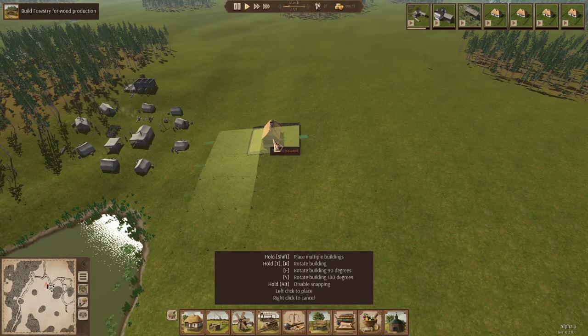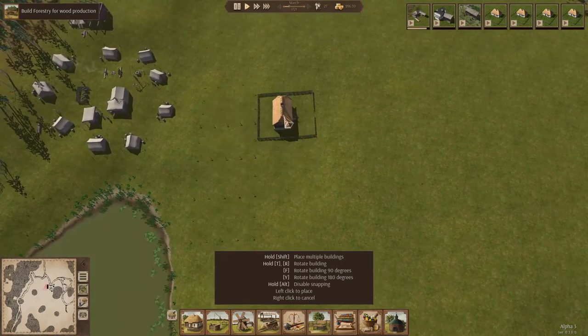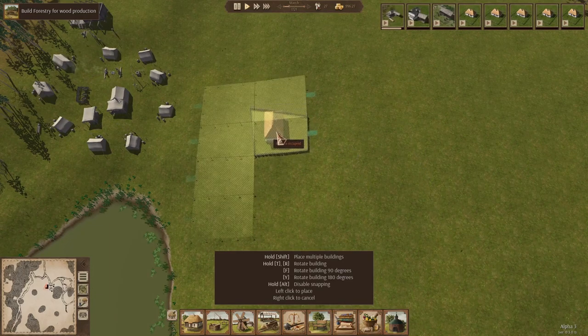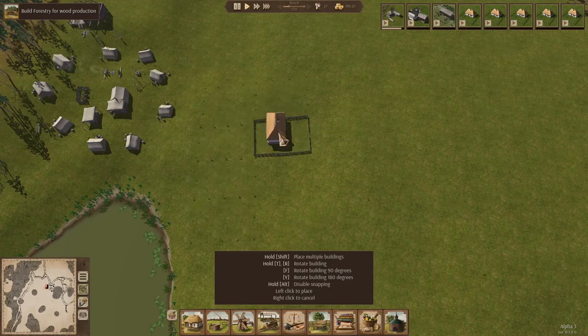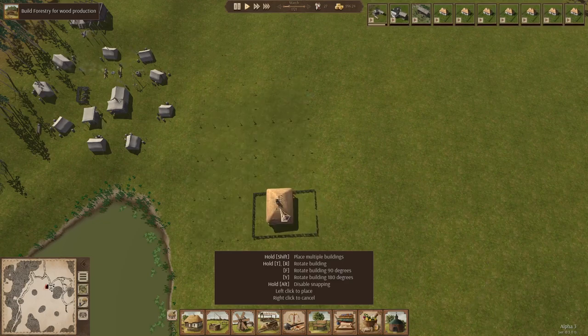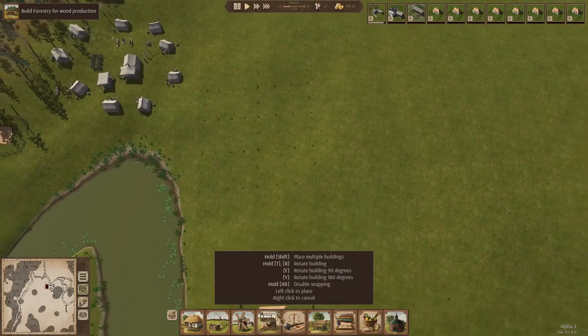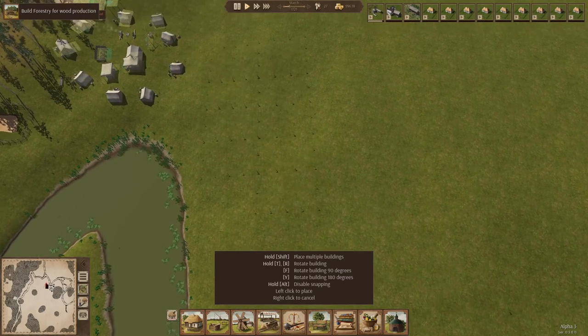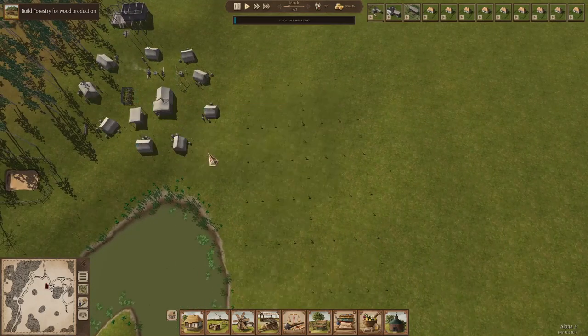After you place the first one, you can kind of shove these in. But if you do it the wrong way the game will make you adjust. You can't always get away with putting these exactly where you want them, but you can get pretty close. And if it's not perfectly straight, it doesn't really matter. So there's eight houses — I'm going to put the ninth right here.